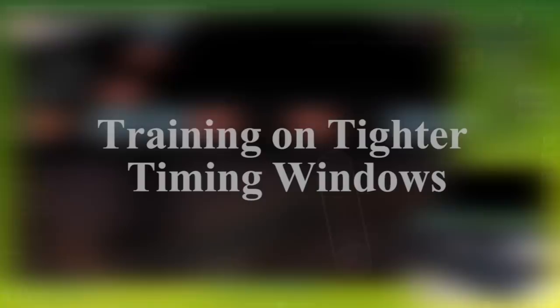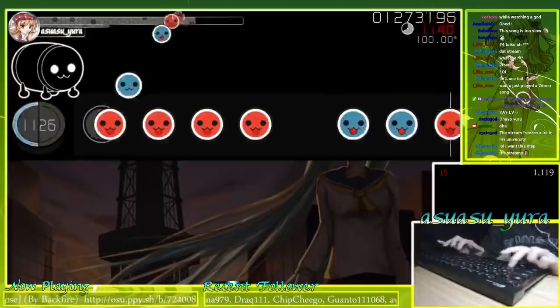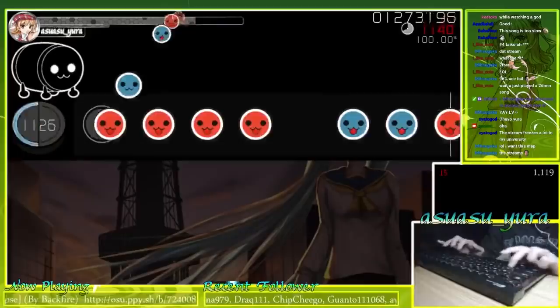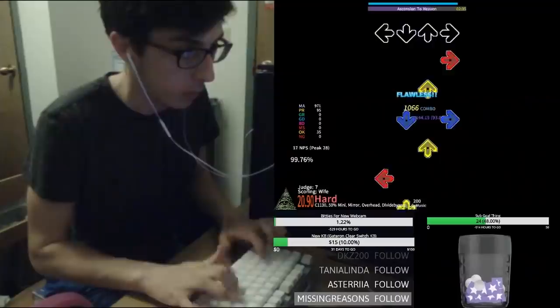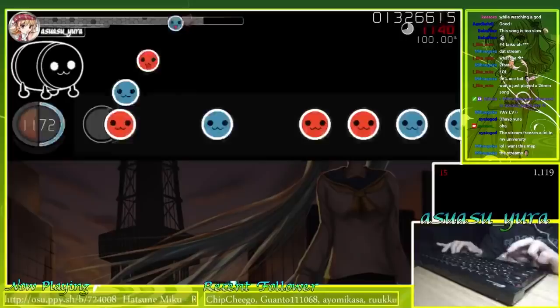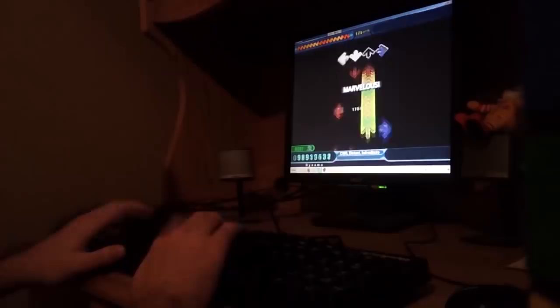When a player trains on a tighter timing window than they are normally used to, they are acquiring new muscle memory for these windows and are forced to hit much more accurately since they are still trying to acquire the same judgments, but now have much less leniency. In games like Eterna and ITG, players train on what is called Judge 7, or ITG FA+, where the Marvelous window is exactly half of the original value, more or less adding an extra judgment. Once the player consistently goes for this strict judgment, they will find the original Marvelous timing window to feel much looser than before, which will help their accuracy.